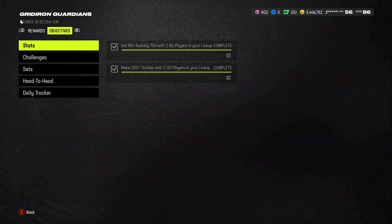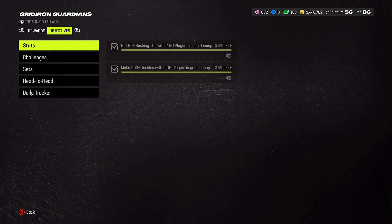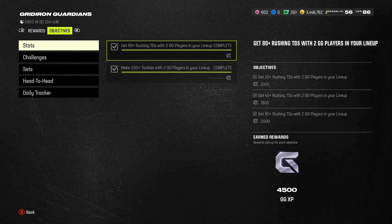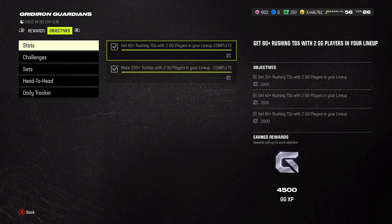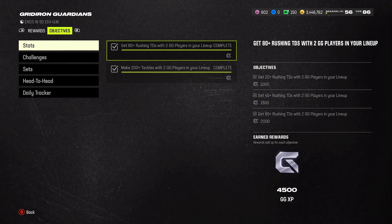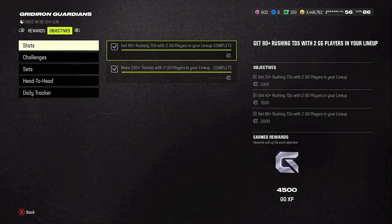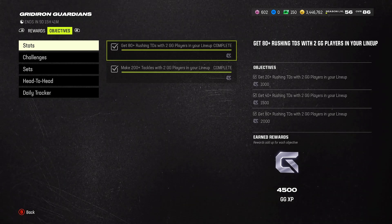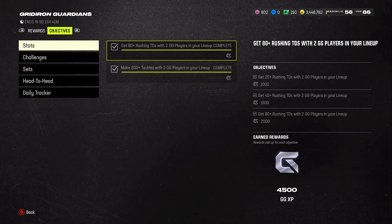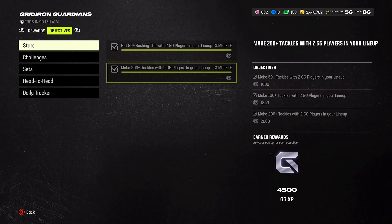Before I get to the other two players, let me go over some of the objectives you've got to complete. Get 80 or more rushing touchdowns with two Gridiron Guardian players in your lineup — completed. I bought the players I wanted since I have a Cowboys theme team. If you don't have tons of coins, just get some cheap backup gold or low elite cards, put them as your backup, and start grinding. Make sure they're in your lineup or the touchdowns won't count.